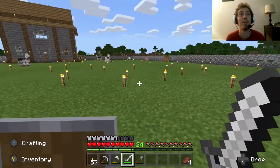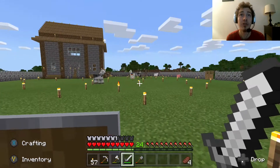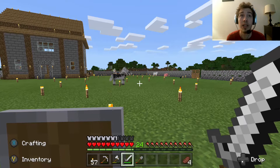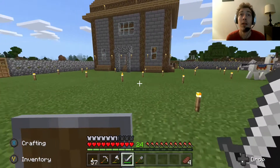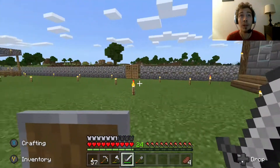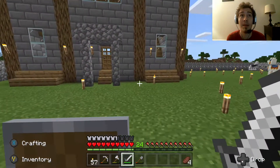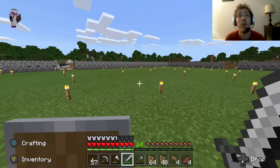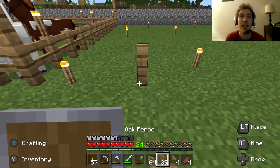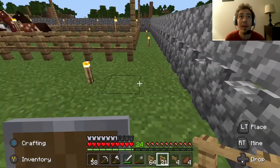Today's episode I'm mainly going to focus on building pens for the animals like cows, sheep, and pigs, and also getting started on the farms because I need to start growing crops. One, so I can have food, and two, I can trade with villagers - I'm probably going to secure that village in the next couple episodes and make it mob-proof. I think I'm gonna start with building the animal pens right here.